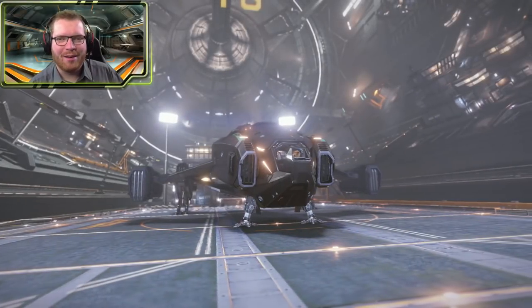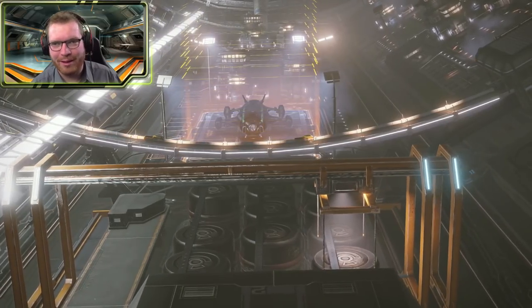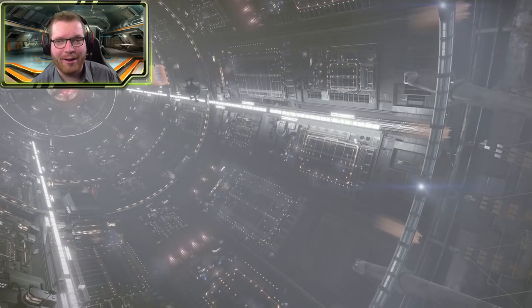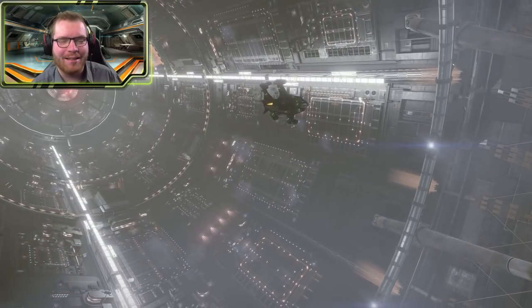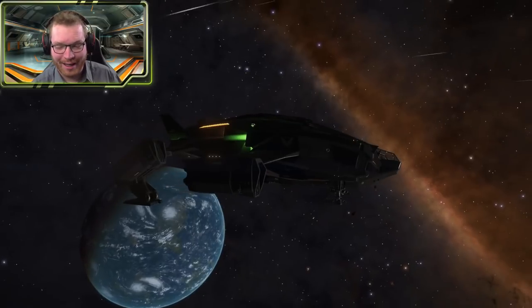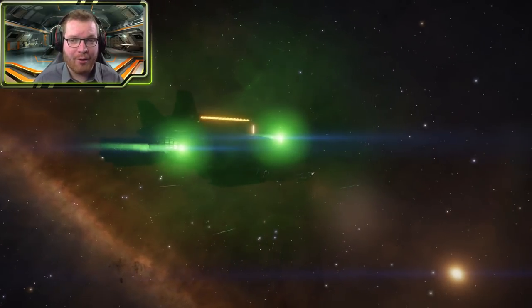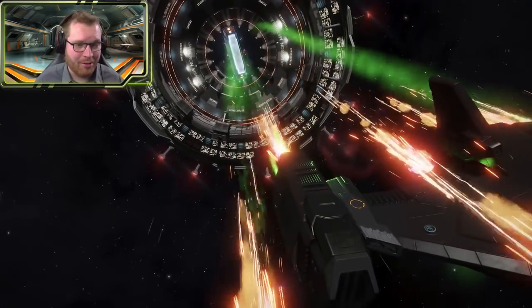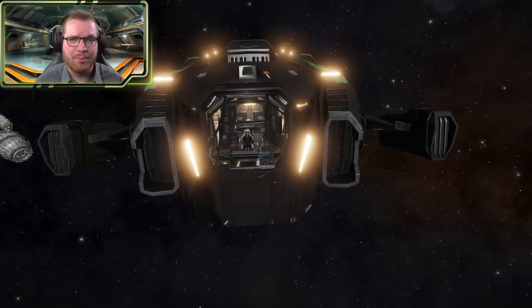Hello ladies and gentlemen and welcome back to Elite Dangerous with Outward Astronomy. This is my blunderbuss build and this is about as much fun as you can have with your pants on. I've been flying this thing around for the last couple of days and it is absolutely hilarious to fly. I took this thing out earlier today just to hunt some NPCs, have a bit of fun, and I want to show you a clip from that trip. But first I just want to give you a quick idea of what this build is all about.